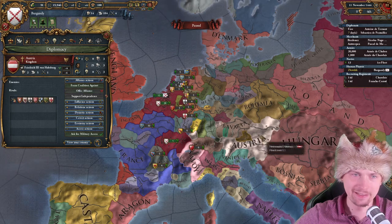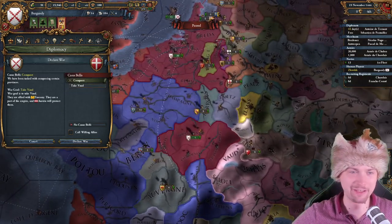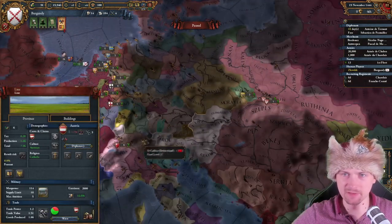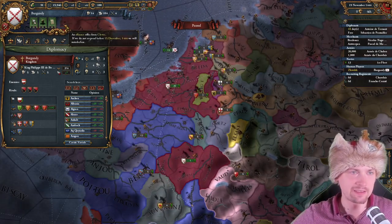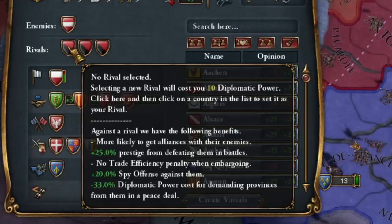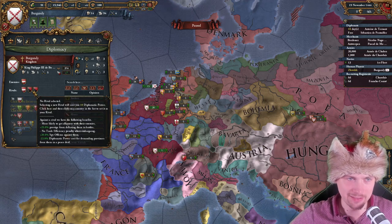Why don't I go and ally someone? Who wants to ally? Let's ally Poland. What's funny — right now we have to wait until 11th December to declare wars. I want this version! Getting a rival costs 10 diplo points, and I don't have a list of rivals — I have to choose someone on the map. Who rivaled me? Austria. Let's rival Austria. That worked. Let's also rival France. And Castile are rivals of France, okay.